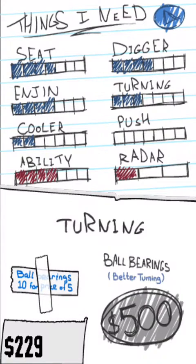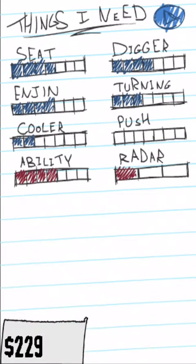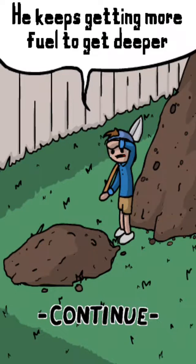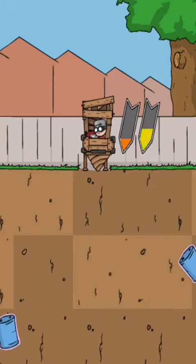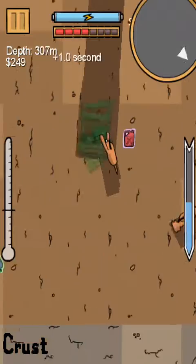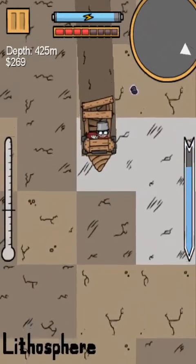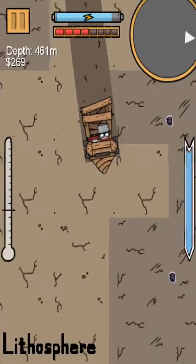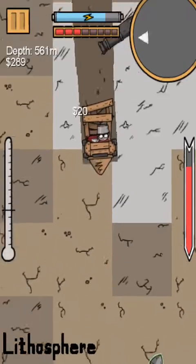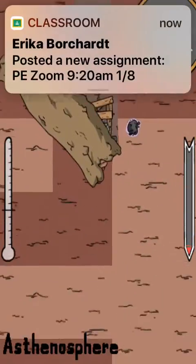Let's see — we have $229 but we don't have enough for anything. He keeps getting more fuel to get deeper. We have fuel — that's good. The boost is when I tap down; I don't know if I'm going to use it. I like the animation for this — just a small, kind of crazy thing. Stuff like rocks, ghost carpet things, tree things.